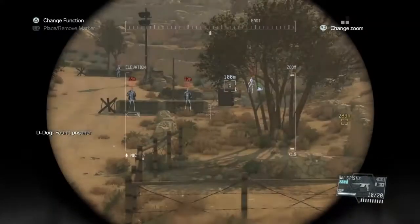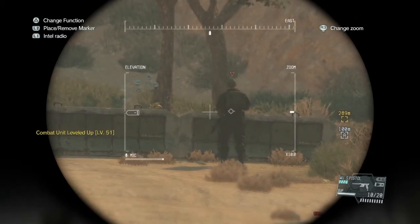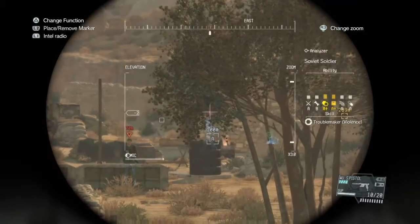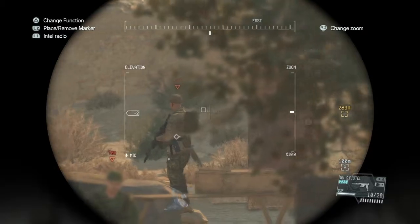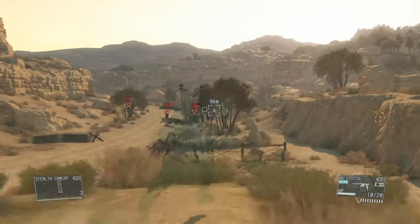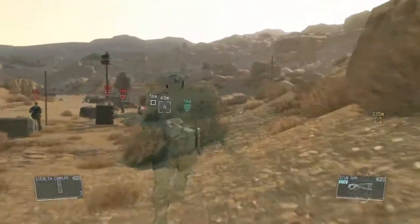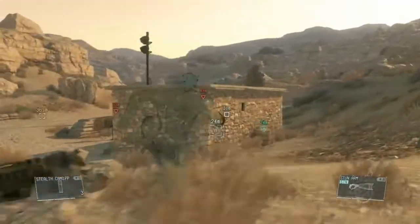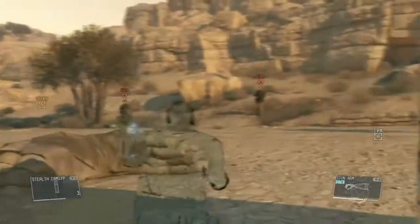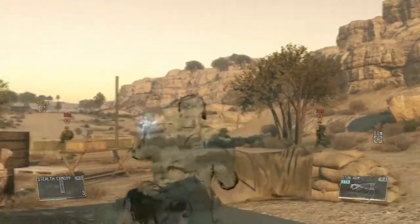Let's get all these guys here. The first thing you want to do: pop your Stealth Prototype, then switch over to your Stun Arm — it has to be Level 4 for this to work. Now charge up your Stun Arm while standing next to this building here, which is approximately 40 meters from the furthest guard.